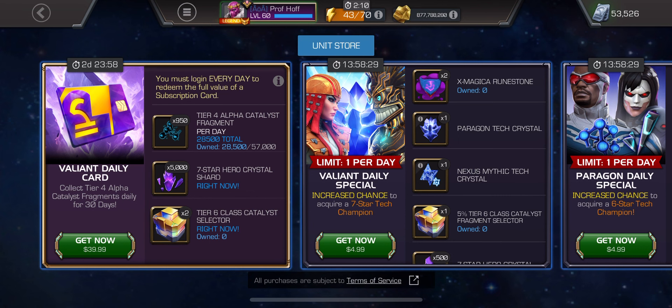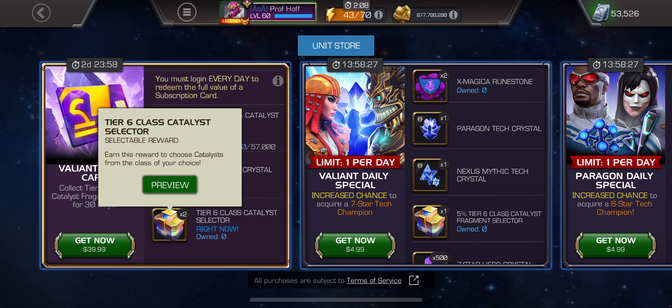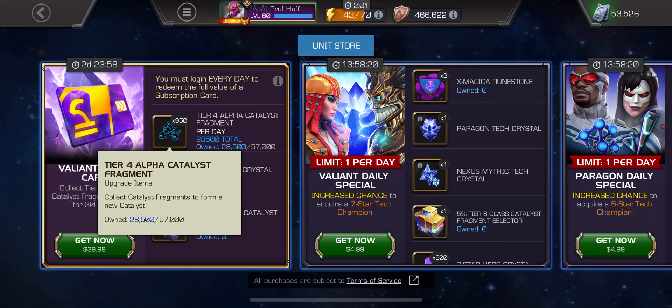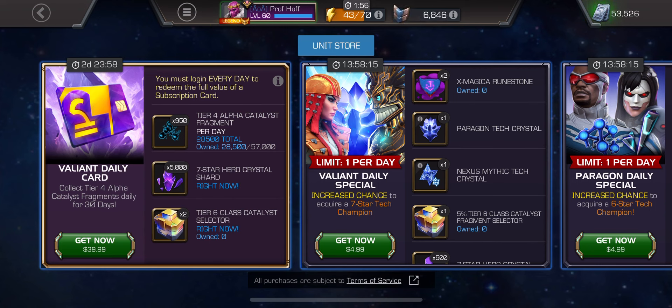This is two tier six class catalyst selectors, 5,000 seven-star shards, and up to half of a tier four alpha for 40 bucks.